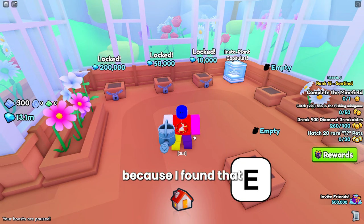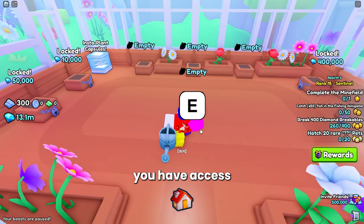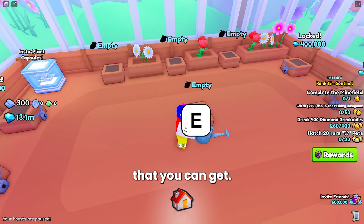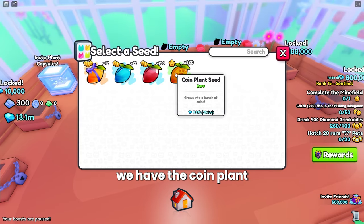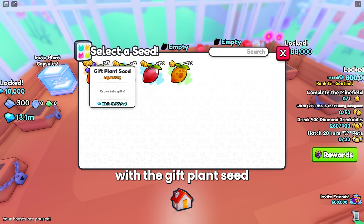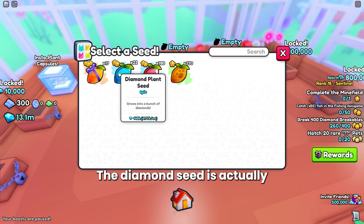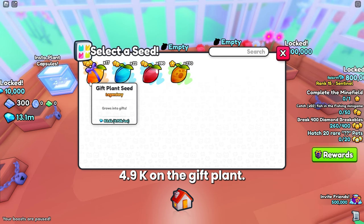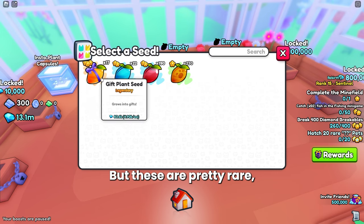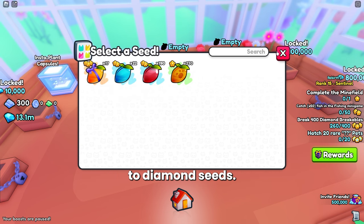I don't suggest buying all three of the more expensive plots — it could possibly be worth it in the long run but it'll take a while to earn back those diamonds. On my main account I do have the 10k and 50k spots unlocked and found it very much worth it. In the Garden Merchant you have access to four different seeds: the coin plant seed, the potion seed, the diamond plant seed, and the gift plant seed. The gift plant seed is the most rare but not the most expensive — the diamond seed costs more at a value of 6.7k compared to 4.9k for the gift plant seed.